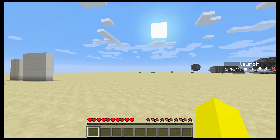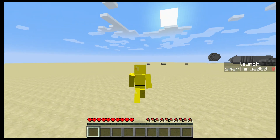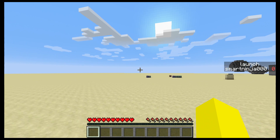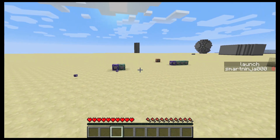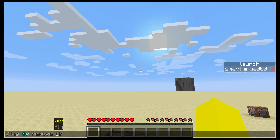I am in the newest snapshot, and it does require the newest snapshot. If you want to do this in another version, I have a different video — you can watch how to do this in 1.12. It's not as good as this. This is probably the best we're ever going to get to flying in survival without using plugins.